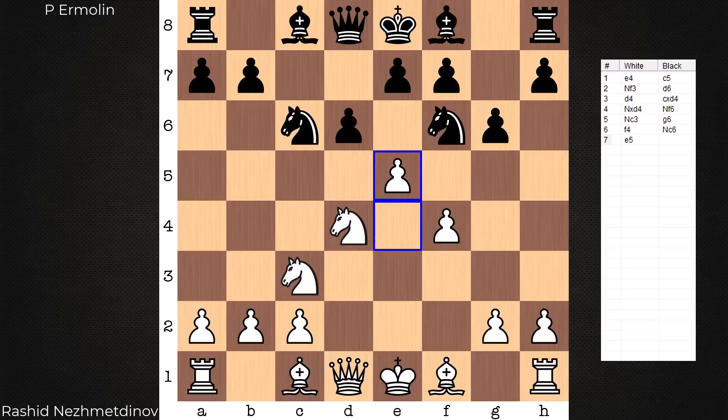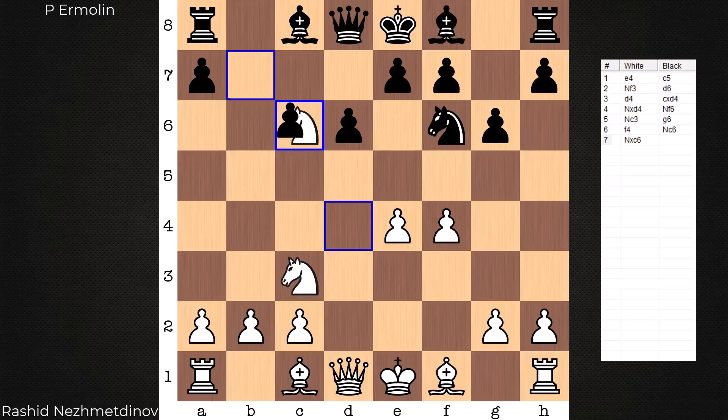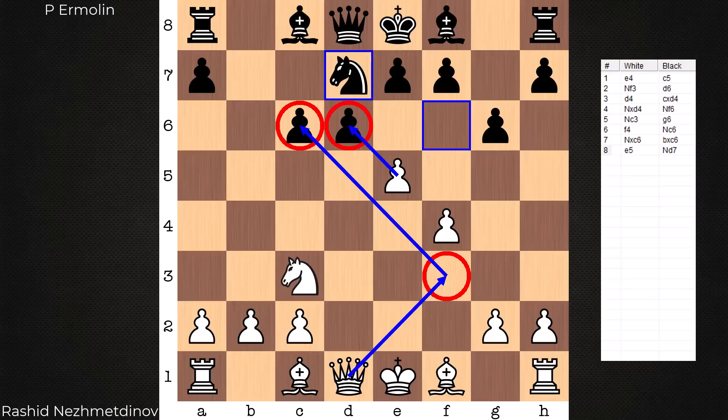Knight c6 prevents e5, at least for the moment. If white tries e5 here, black can take and there's no time to recapture because there would be a problem on d4. What is considered best in the computer's eyes is to continue to develop — Bishop e3, strengthening white's control over d4. In practice, though, Knight takes Knight is played, then e5.